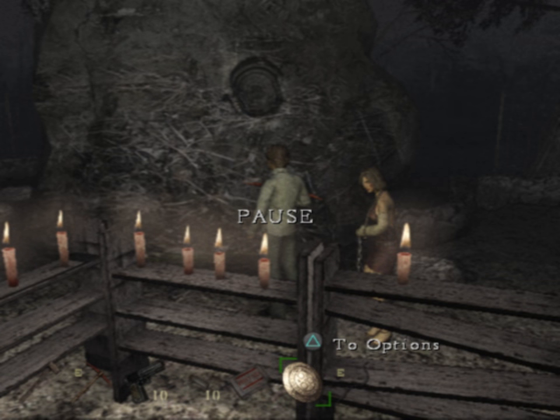Welcome back to Silent Hill 4: The Room. In the last episode, we fought Jasper, aka the chocolate milk person, who is now a very fiery ghost.